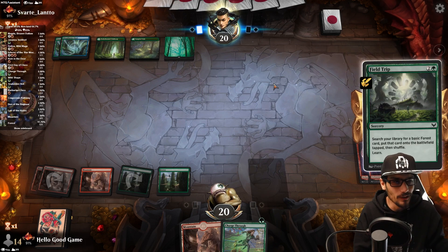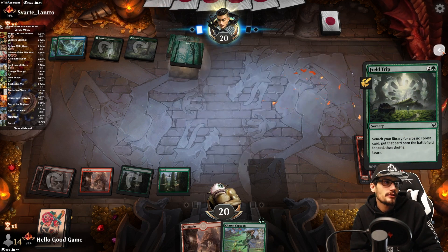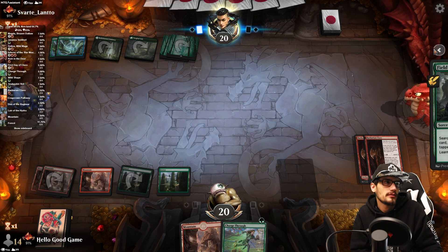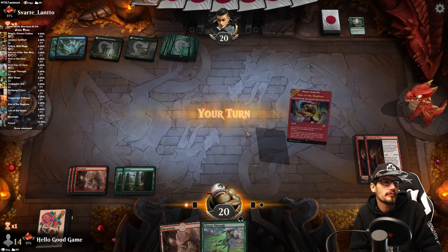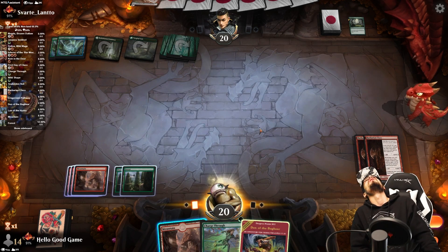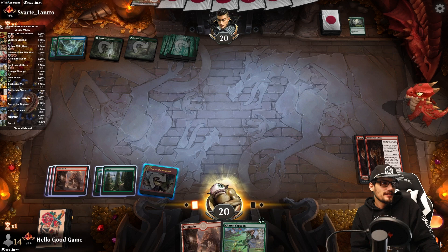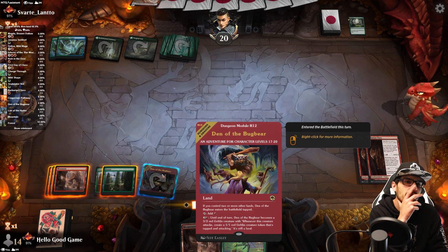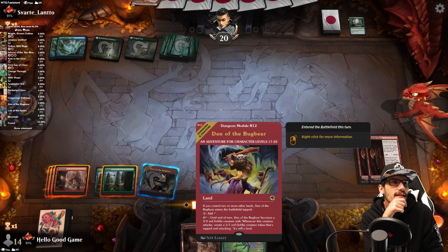Holy moly — Field Trip! They're basically taking the turn off as well, really ramping. Oh my. What if we created it into a creature — it comes out tapped, use that last land to draw. We can do this all on their turn.